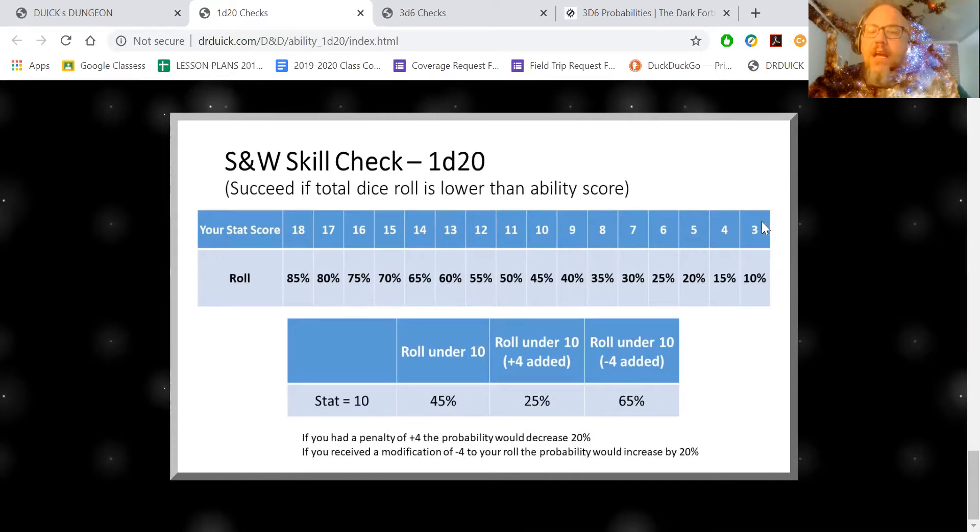Even with a really crappy dexterity of 3 — say you're a cleric in plate mail trying to jump on a raft — with 3d6 you're always going to fail because you can never roll under 3. But with 1d20, you have a possibility of rolling a 1 or 2, so there's a 10% chance — 2 out of 20. If you take a stat of 10, there's a 45% chance of rolling under 10. Add 4 for lamp oil and it drops to a 25% chance.